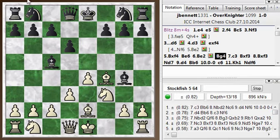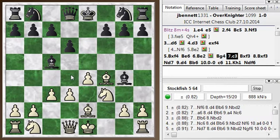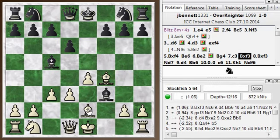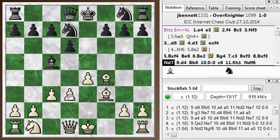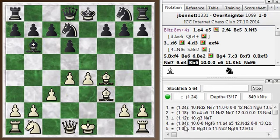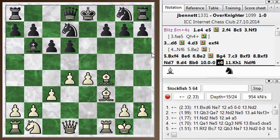He moves it again immediately to g4. So he's wasted a tempo — he took two moves to get to the square where he could have gone in one move. And so now I have a very comfortable position. I can build up with c3, d4. He decides to trade, which also helps a little bit — it gives me the bishop pair. And then he develops his knight to d7. I get to kick the bishop with d4. Bishop drops back and I castle. And now he played c6.